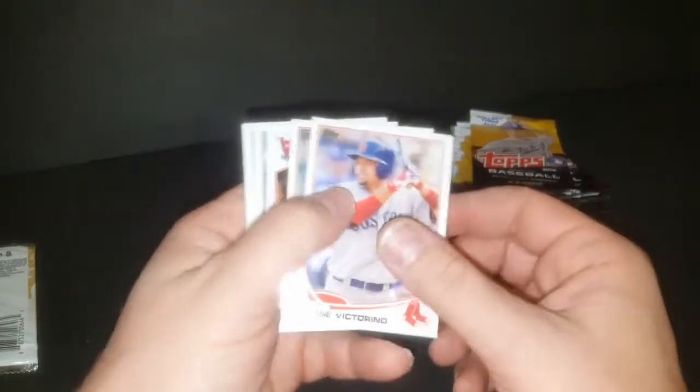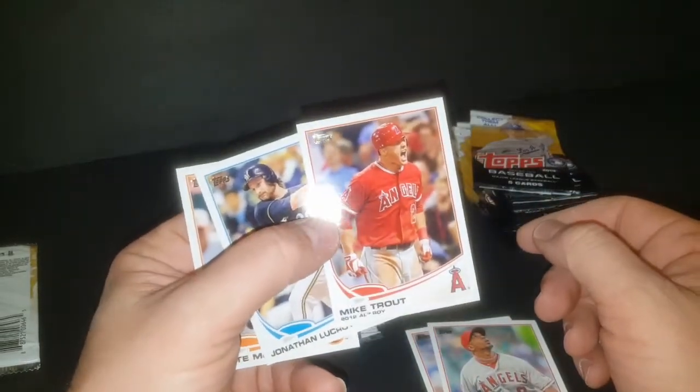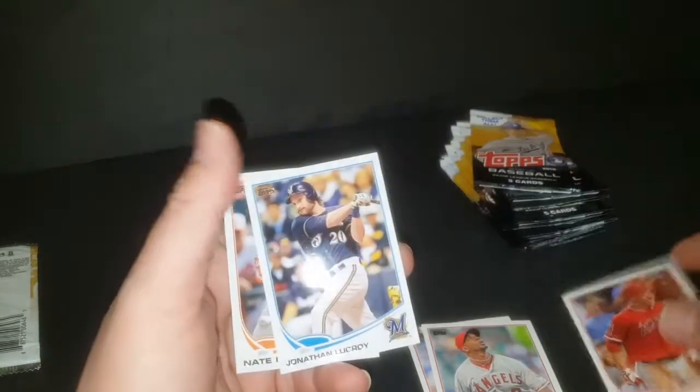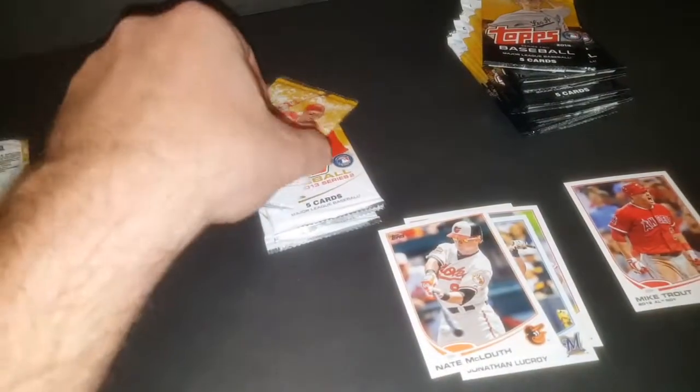These are old Dollar Tree packs. Shane Victorino, Albert Pujols — hey, nice Mike Trout 2013! That's an American League Rookie of the Year card, that's pretty cool. Jonathan Lucroy and Nate McLouth.